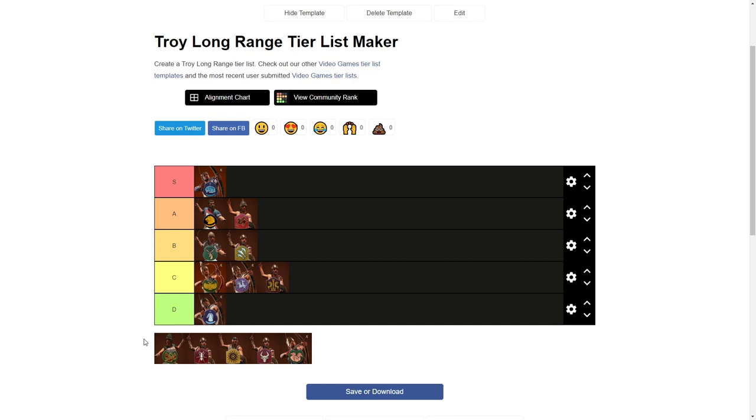Then we got Penthesilia. They got access only to shielded stoneslingers, which are similar to the renowned slings with weak projectiles, but they still have 180 range. So that makes them into the below average tier.